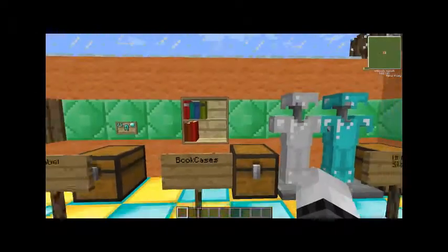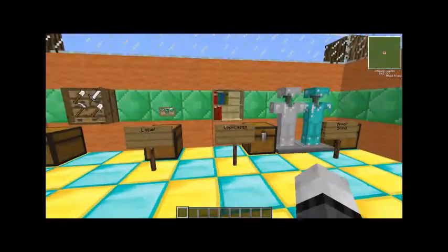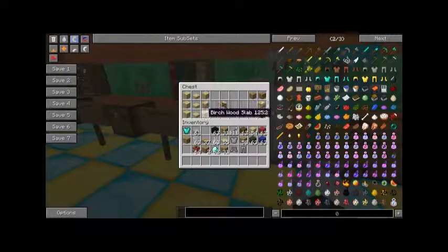Finally we have actual bookcases. You can put your written books in, book and quills. This mod just adds really simple recipes which aren't resource-heavy at all. Just wooden slabs and wood, and again available in all the colors.